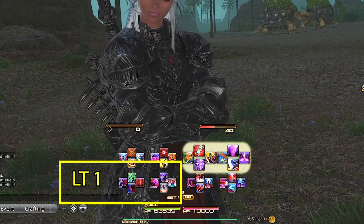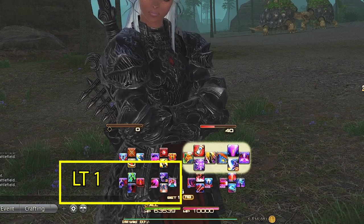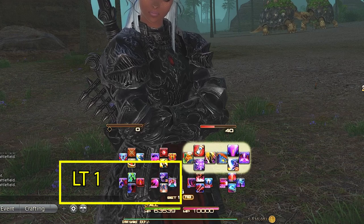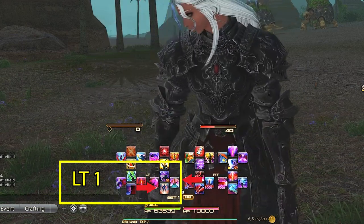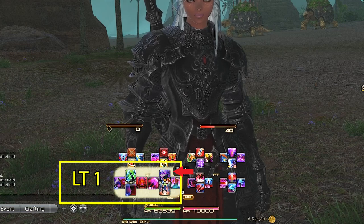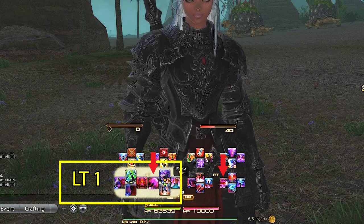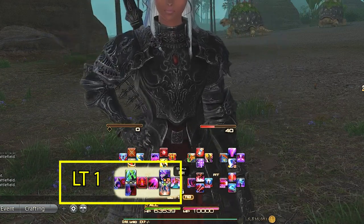Left trigger 1 is always our AOE GCD combos. I generally like to keep AOE to the left trigger and single target to the right trigger if at all possible for all of my jobs — tanks, healers, or DPS. We have our two AOE GCDs: Unleash and Stalwart Soul. We have Shadowbringer, which is an important ability with two charges at 60 seconds. Lastly, we have the AOE version of Edge of Shadow — Flood of Shadow — for AOE trash pulls. These do mimic each other: single target on the right trigger, AOE on the left trigger.